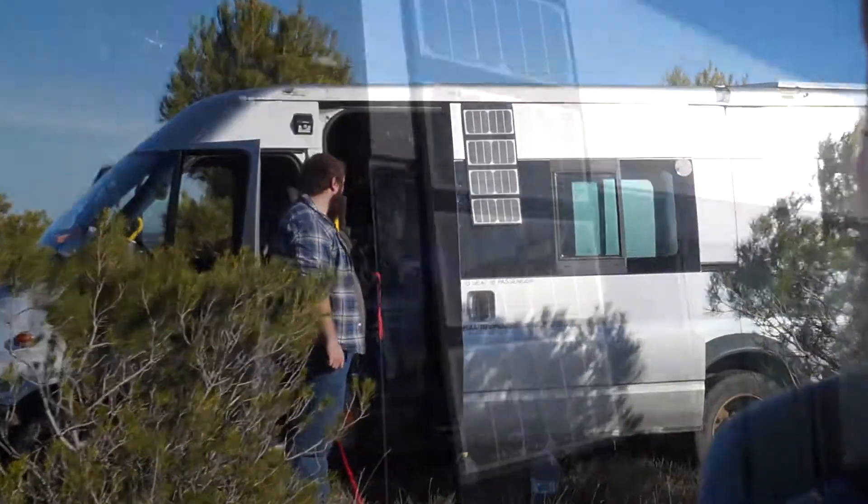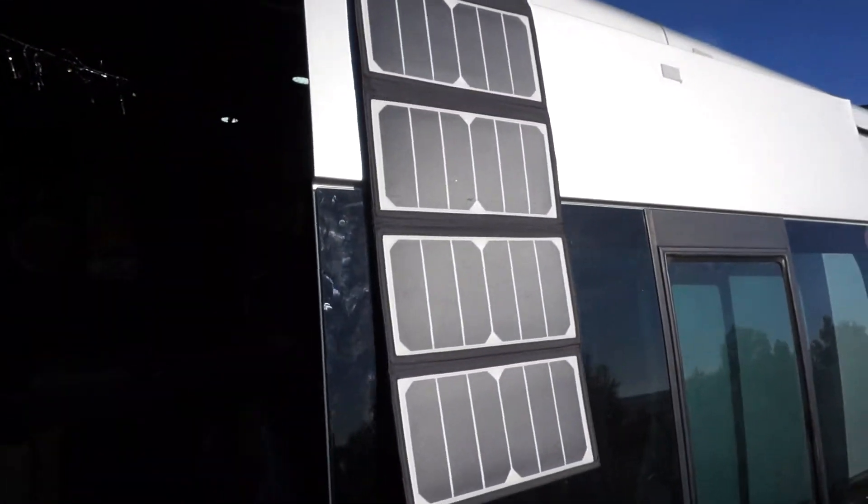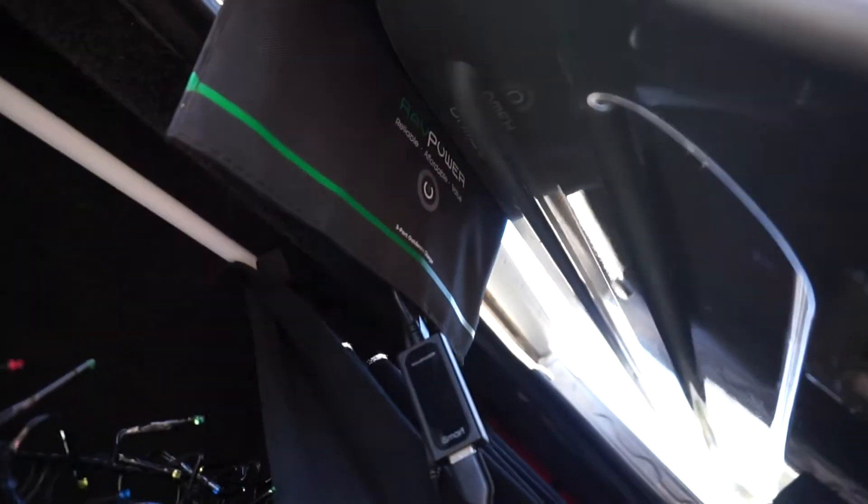Whether it's the panels or the way the charge was reading or whatever, we're not 100% sure, but it's not reading that we're charging at all, which is a bit of a bummer because this sun is intense. Carl's on his little solar panel — see if I can show it — oh there it is. It's a RAV Power, I think — three port charge, I think this is a 60-watt panel.